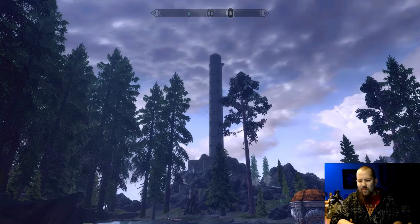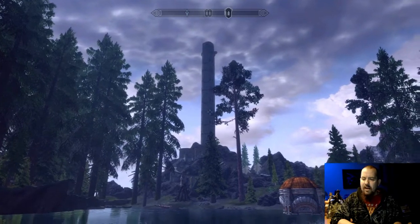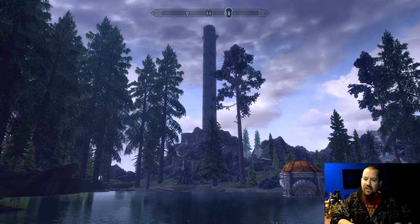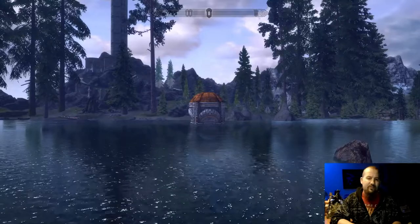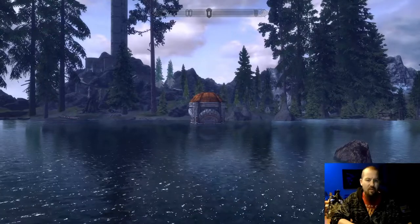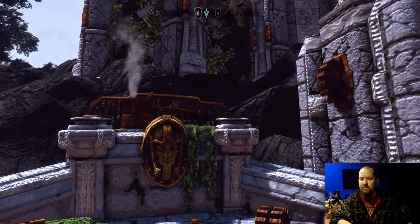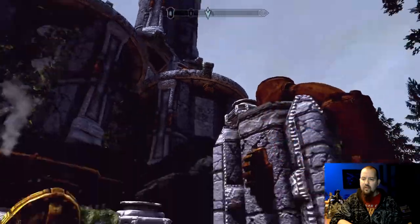This is what everyone really wants to see — this immensely tall tower. I am looking at it from the vantage near Half Moon Mill. The entrance can be found right here in this submerged Dwemer structure, so I'm going to swim there and open the door. Here we are — this is where that submerged structure brings you, and this is the tower. Yes, it is a Dwemer structure.